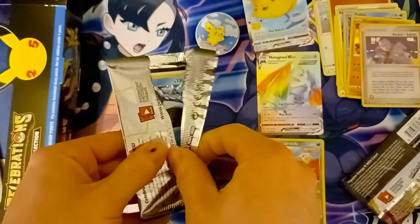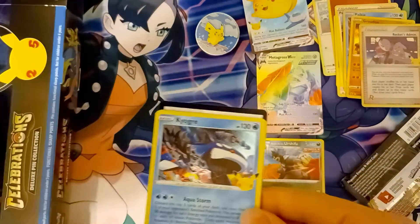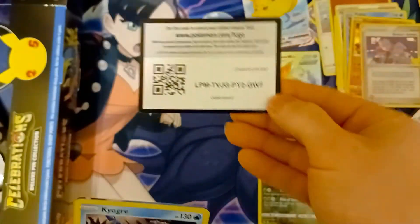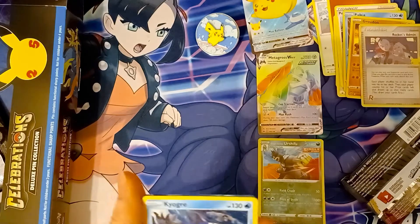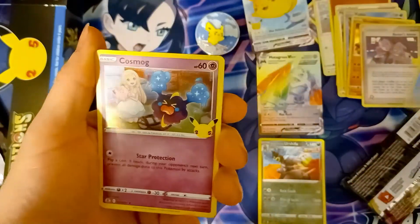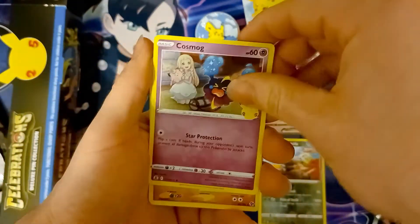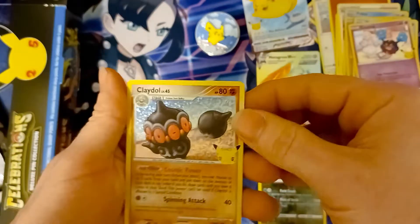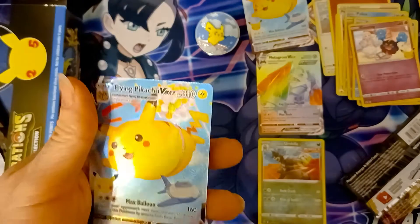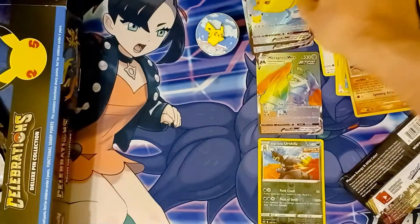Hope you guys, if you've gotten a hold of any Celebrations, have been doing fairly well with it — seems to be a nice set. Here's another code card. Got a Kyogre, Cosmog — nice looking — Classic Collection Claydol, and another Flying Pikachu VMAX. I don't know how I'm ending up with these guys.